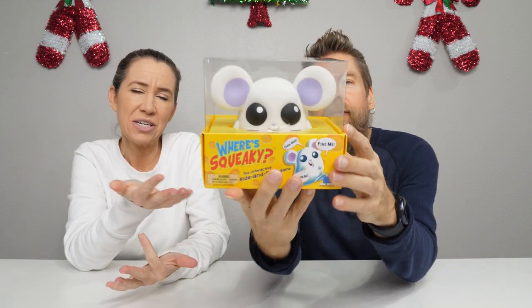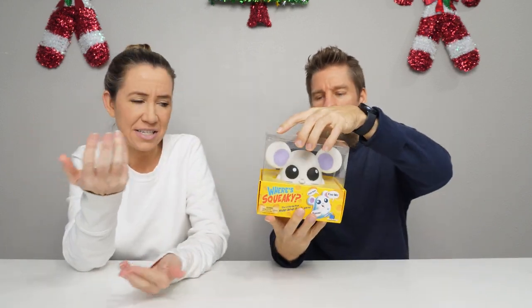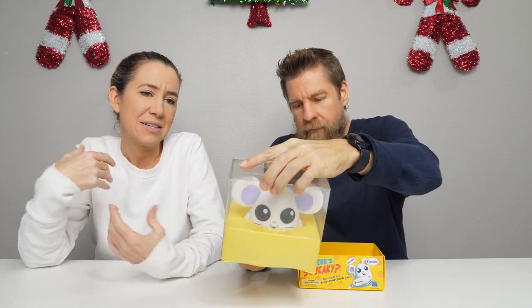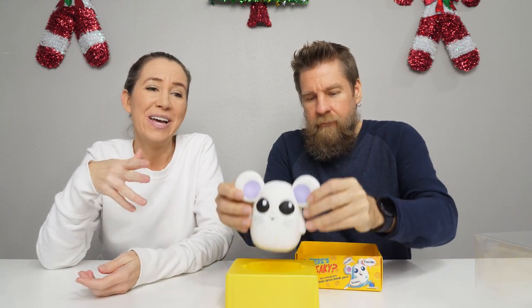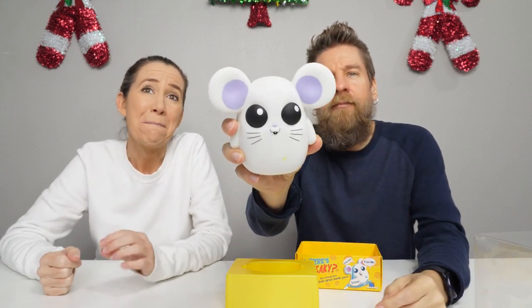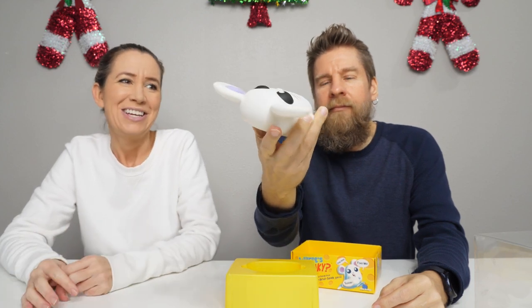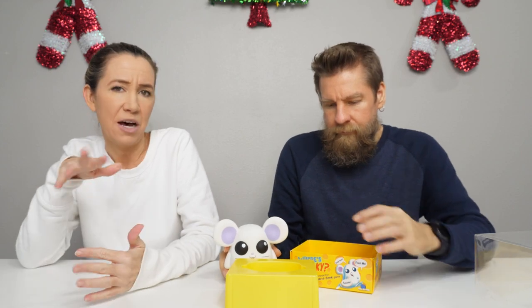Shoutout to Blue Orange Games for sending this free product to us. Thank you guys. This is Squeaky and it's kind of like a twist on hide-and-seek. So you hide Squeaky and your teammates or opponents have to find Squeaky. Squeaky makes squeaking noises to kind of give a hint — it'll chirp and make little noises to help you find them.